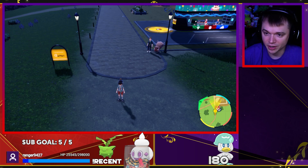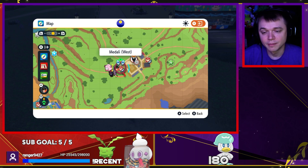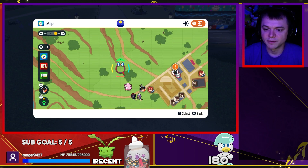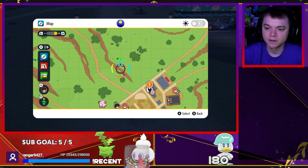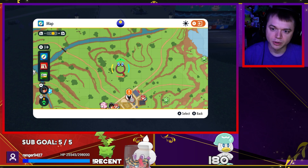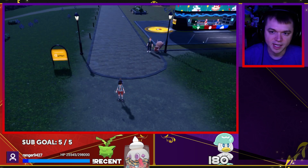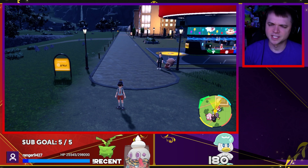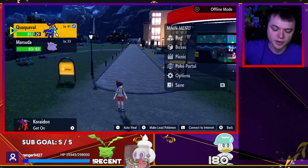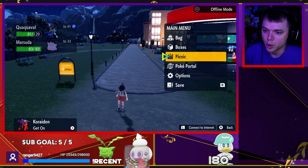You don't get Ditto until you reach the area I'm at right now. Ditto is actually hard to get because it's found near Medali. Ditto is disguised as other Pokémon — for example, it can be disguised as Oinkologne, the evolved form of Lechonk. If you battle it, you'll eventually see it's actually a Ditto. You might be able to see a wild Ditto, but the ones I've encountered have all been disguised or transformed.